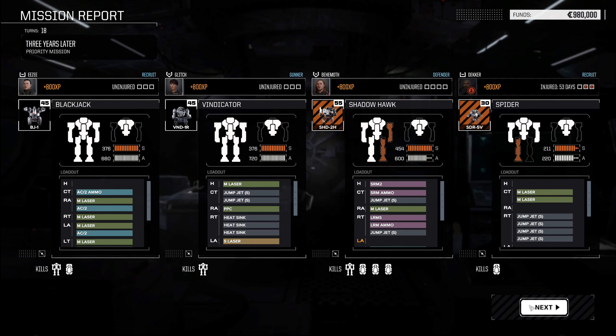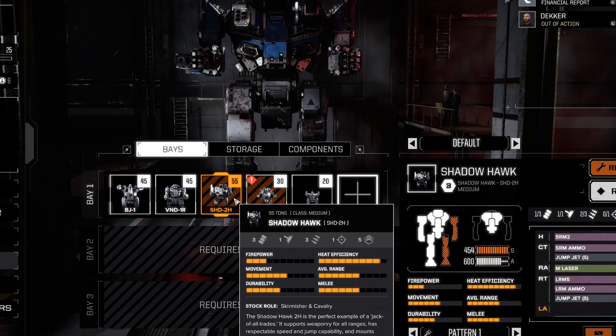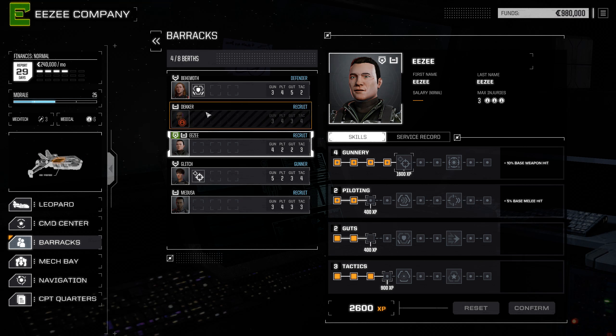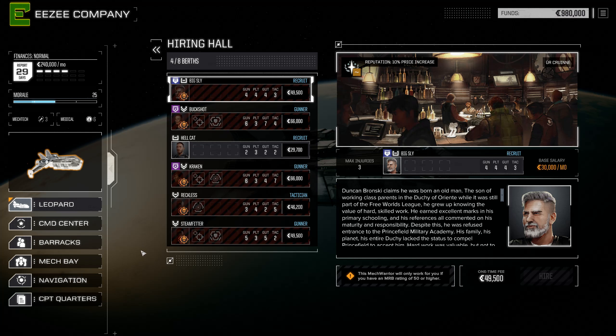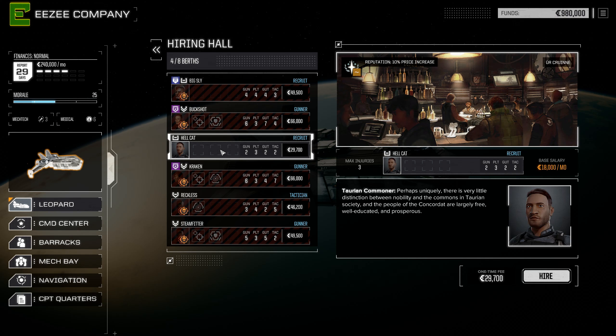With your first mission completed, one or more of your mech warriors may have become injured and perhaps your mechs have sustained some damage to their structure as well. You do have a spare mech warrior as well as a spare mech, but perhaps one isn't enough. Getting extra mech warriors is as simple as recruiting them at the local hiring hall. Your choices at the start of your career will be quite limited as your MRB rating is still very low, but even the greenest of mech warriors can become hardened veterans over time.